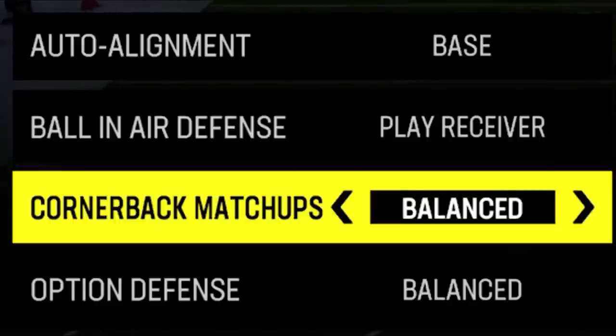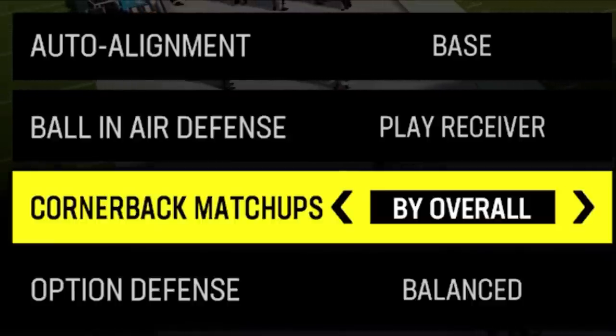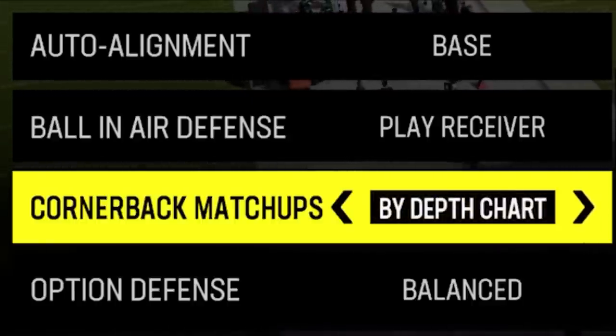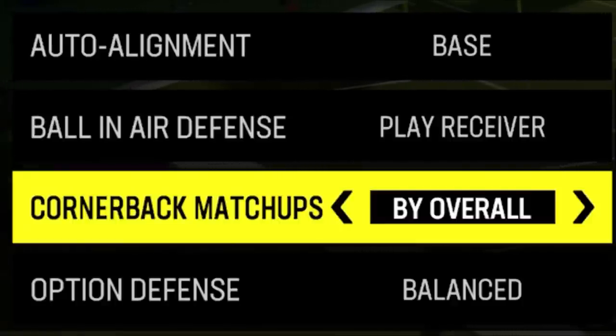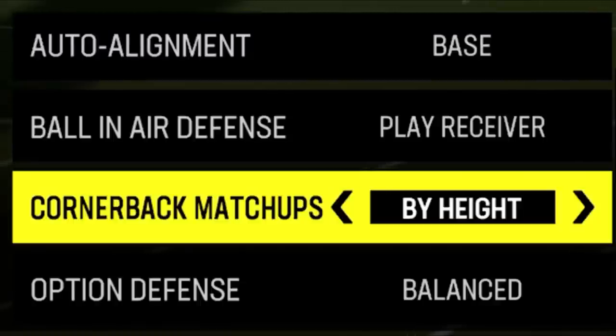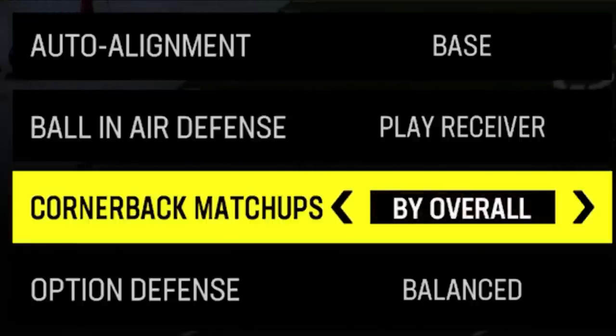Next up, we have cornerback matchups. I pretty much always set this to by overall, matching how I have it set in my depth chart, because I want my best cornerback facing the best receiver. Now if there's a huge speed disadvantage between my best cornerback and the best receiver, I'll go to by speed. I don't typically mess with by height, but that's an option if you have a tall cornerback matched against a tall receiver. Those are the only three options I suggest.